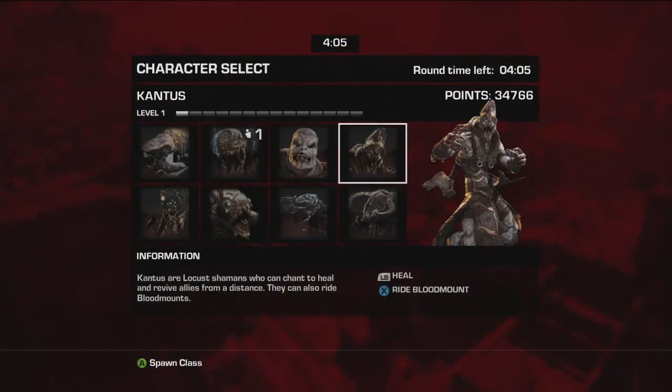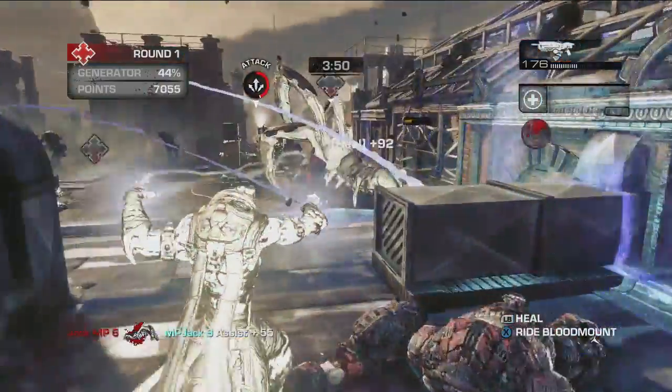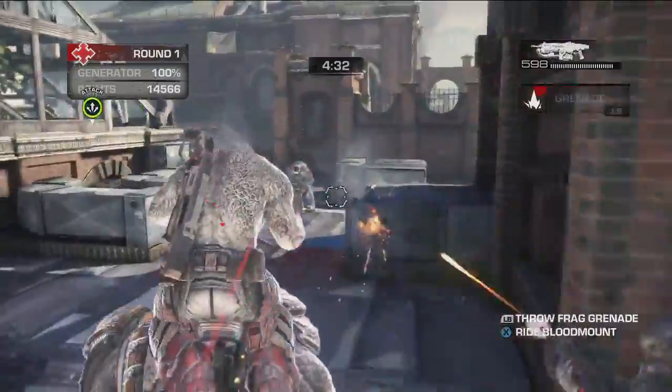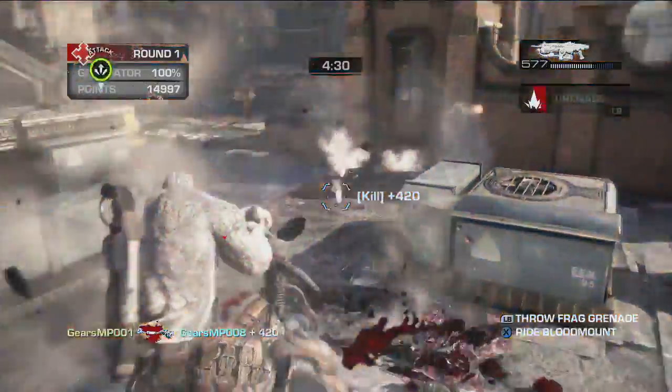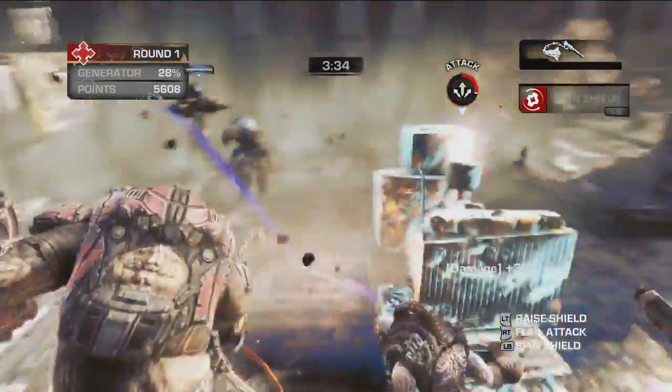Hold your noses, people — it's time to talk about the Locust. All of our Locust pals come with their own special talents and abilities. As a Locust, you earn points for the damage you inflict on enemies and defenses alike. You then use these points to unlock even bigger, badder, and uglier Locust.